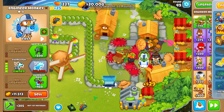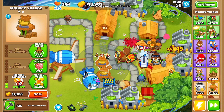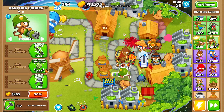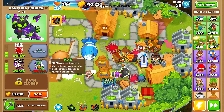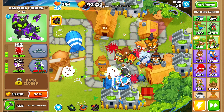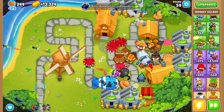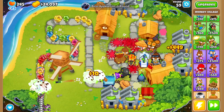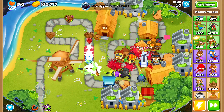We'll buy another engineer monkey and upgrade it to Overclock, then start overclocking our Banana Research Facility. Round 57 we stop farming. Next we buy a Dartling Gunner — I also grabbed a Double Discount Village to get a cheaper price on it. Then we sell both villages because now we just need to save up for the MAD.